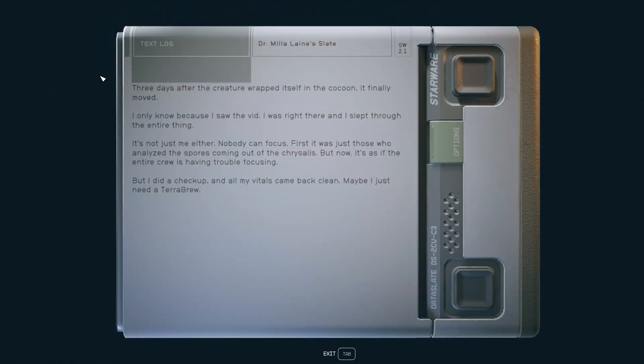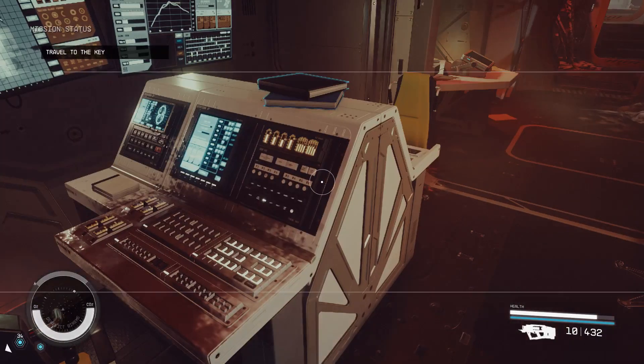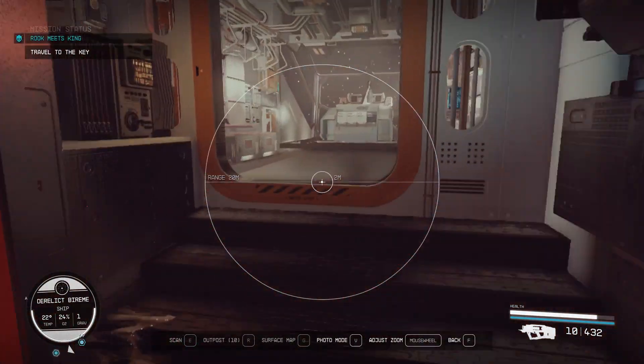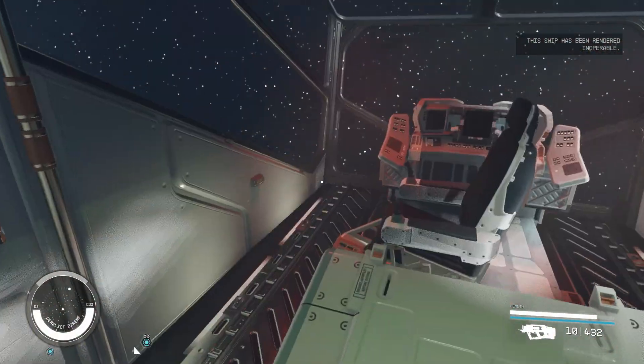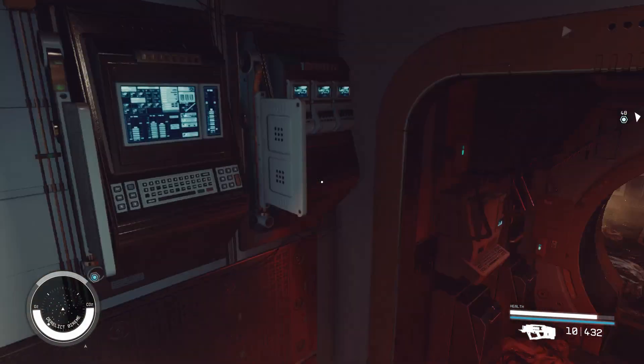Three days after the creature wrapped itself in its cocoon, it finally moved. I only know because I saw the vid — I was right there and slept through the entire thing. It's not just me either — nobody can focus. But it was just those who analyzed the spores coming out of the crystal list, but now it's as if the entire crew was having trouble focusing. But I did a checkup and all the vials were back clean. Maybe I just need a Therabrew. I think you might need more than that. Before we get to the computer — no bodies up here. And you can't fly this, by the way; it'll tell you that it's inoperable. I do wonder if there's a way to glitch this and take it, because it would be really cool to have this as a ship.